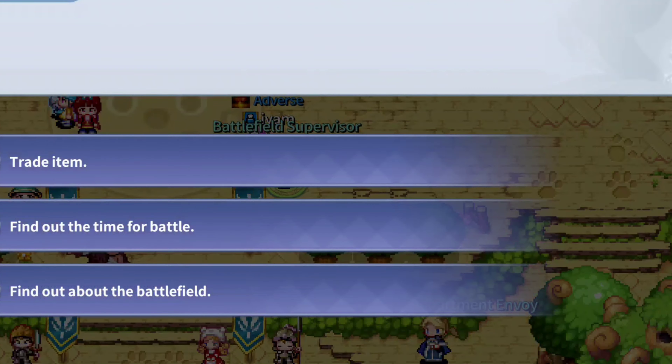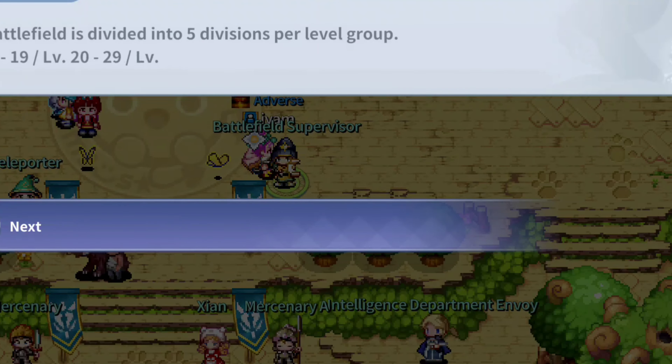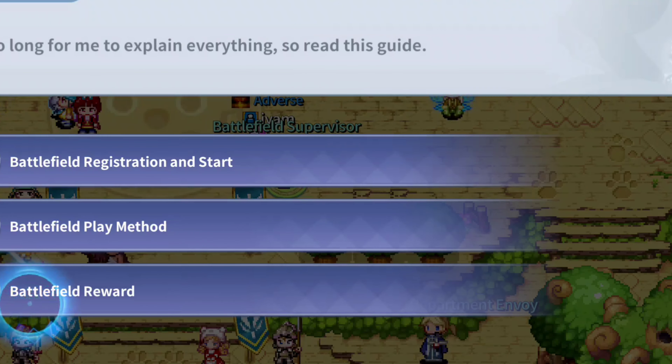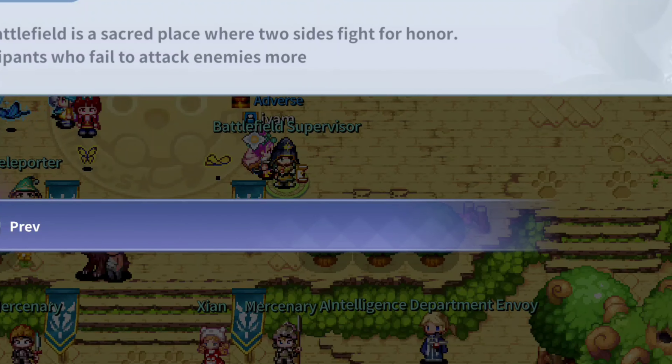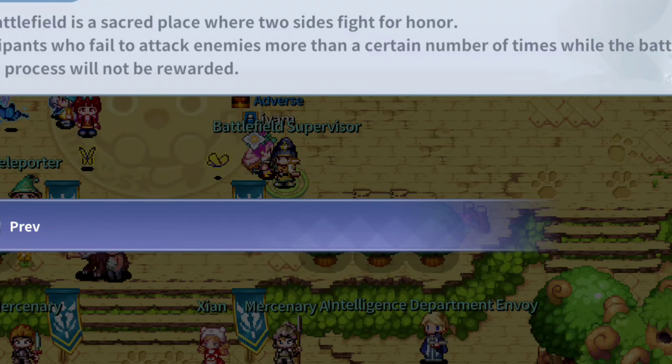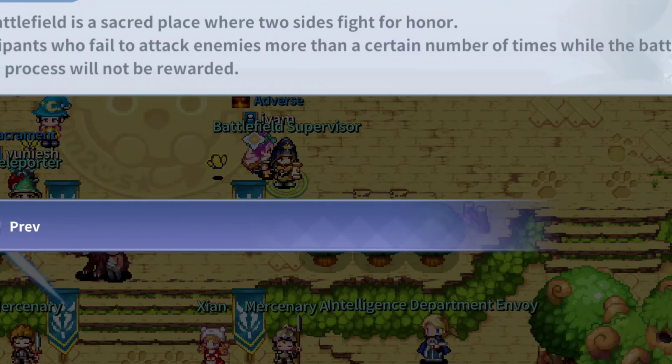To get pendants you need to do a certain amount of damage in the game. If you look at the reward details, it tells you that you need a certain number of hits on enemies. Participants who fail to attack enemies more than a certain number of times while the battlefield is in progress will not be rewarded, so you need to be actively hitting them.